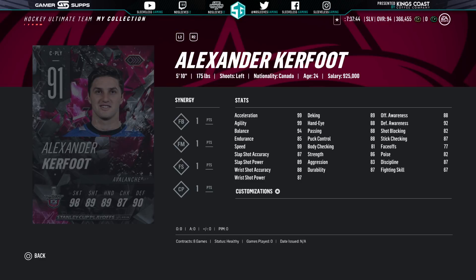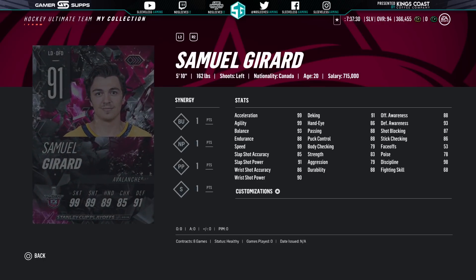Colorado's is a little underwhelming — not for the players picked, but just that in HUT they're not really going to be super useful. Kerfoot is a smaller player at 5'10", 175 pounds, which usually tends to not play as well in the game mode. We also got Samuel Girard, again on defense at 5'10", 162 pounds. He does have BU, though.